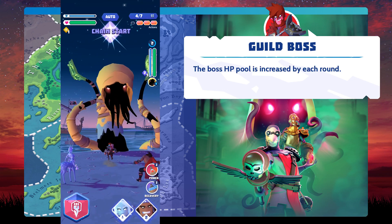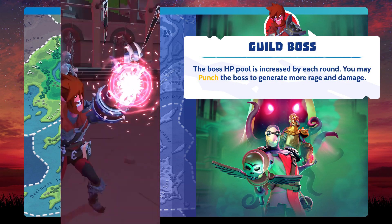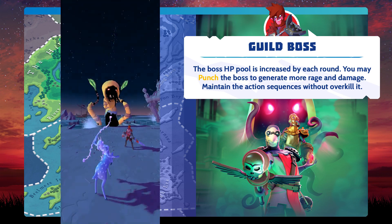The boss HP pool is increased by each round. You may punch the boss to generate more rage and deal more damage. Maintain the action sequences without overkilling it.